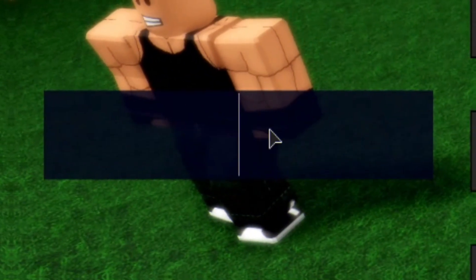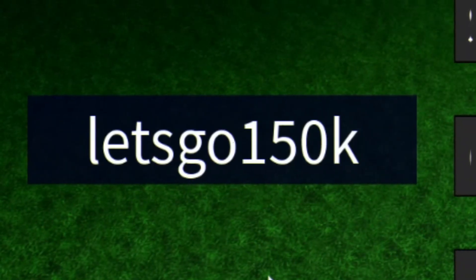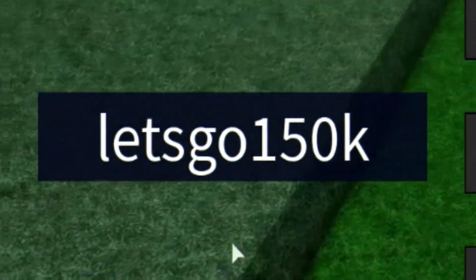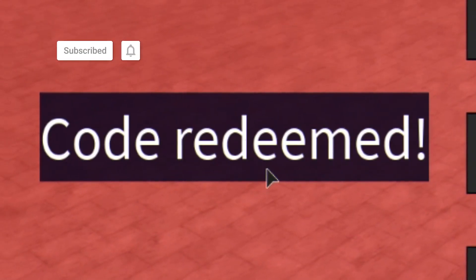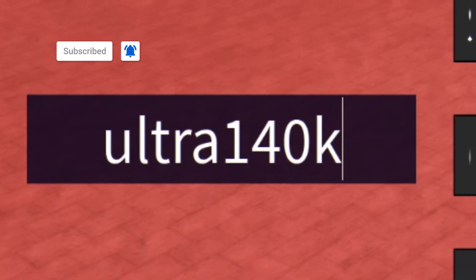The first code today is going to be LetsGo150K. Keep in mind, guys, these codes will actually automatically redeem, so I'll have to put them in twice in order for you guys to see them. That one's redeemed. Next we have code Ultra140K — that one redeemed straight away. After that, we have code Big130K — redeemed right there.